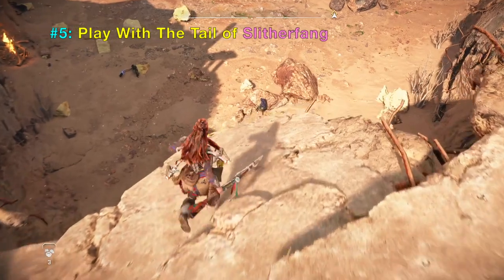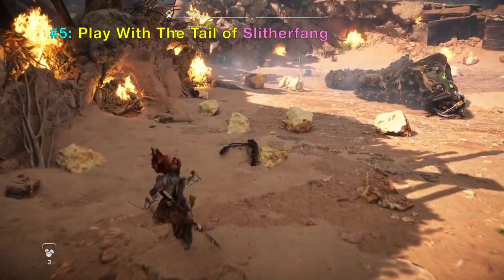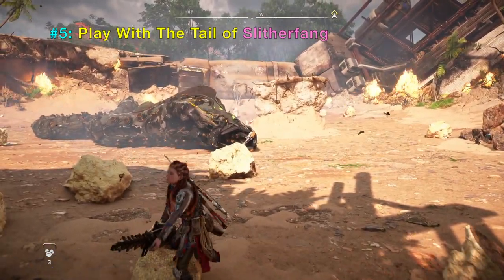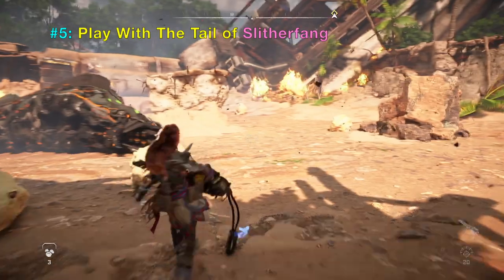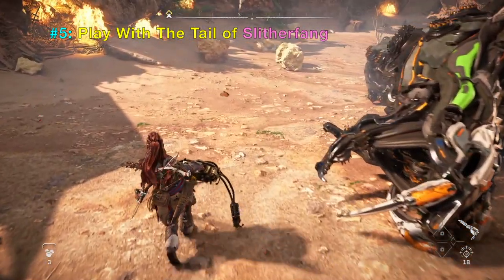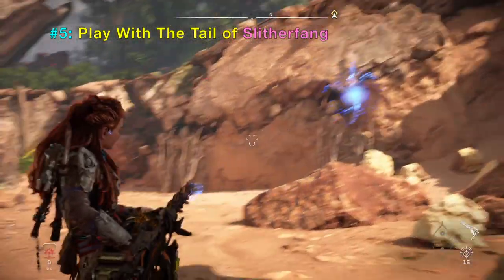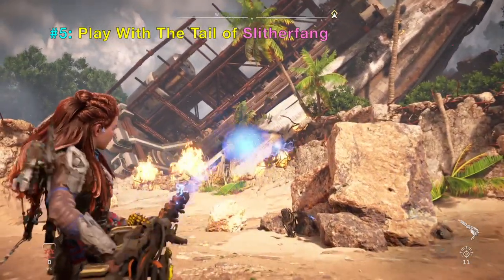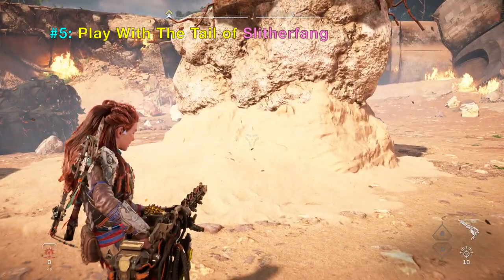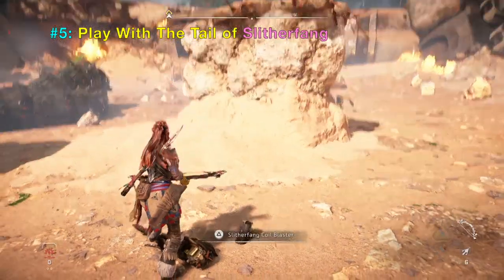Number five is to play with the Tale of Slitherfang, the first boss you meet before heading west. If you pick it up you can shoot these powerful laser-like pulses of electricity. It's pretty fun to play with and you probably could have used this against the boss, but I just happen to have it after defeating the boss.